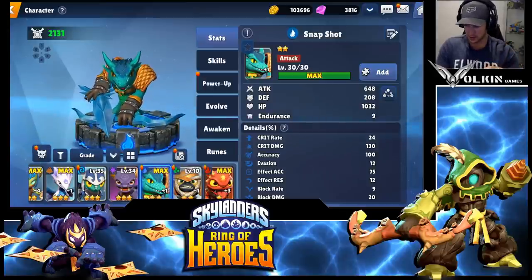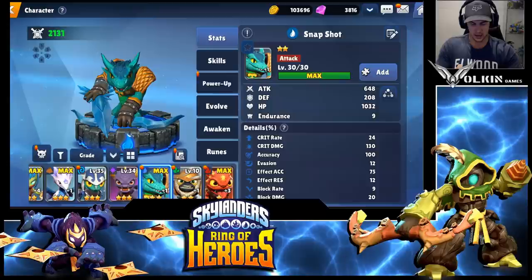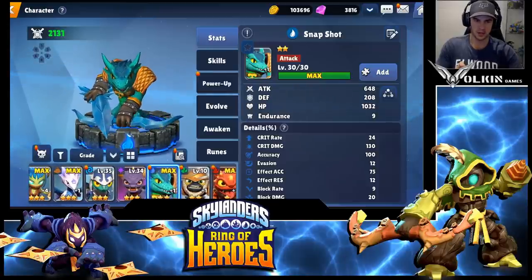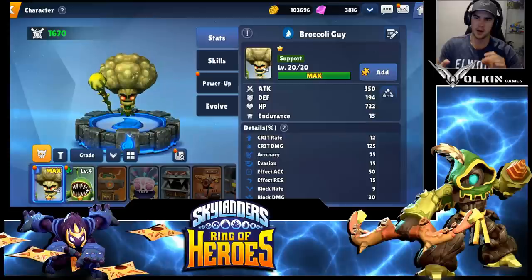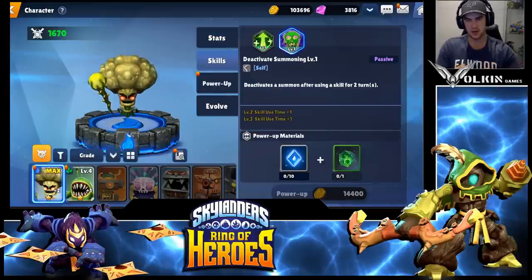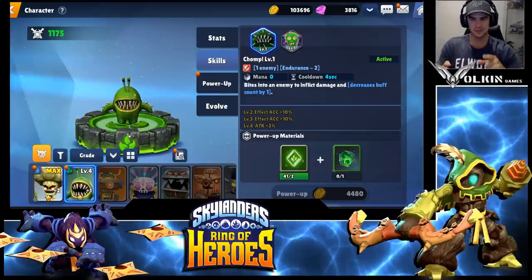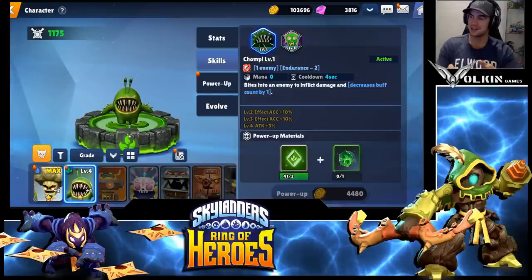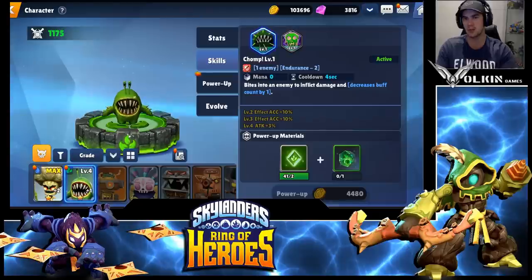The next thing I wanted to talk about is the Villains tab. A few people have asked where to see their villains and where to power them up. Just on the left-hand side, just above the character panel, there's a little skull icon — that's where you go to find your villains. Villains provide additional support for your team. I had been using the Broccoli guy because he has a heal, but the heal is very underwhelming, so I'm moving away from him. I'm looking at using the Chompy you get from the start — he actually does a defense break, which is listed a bit confusingly, but he is doing defense break for me, which is handy against bosses.